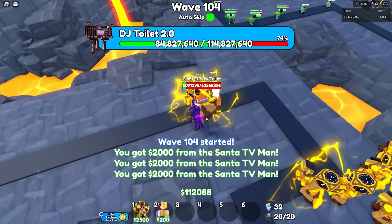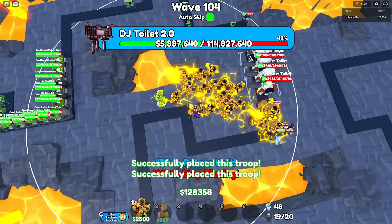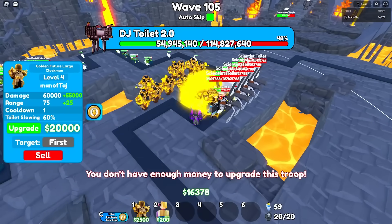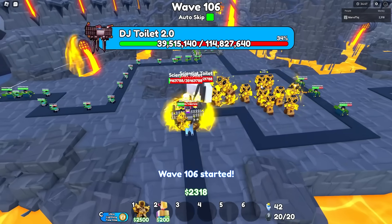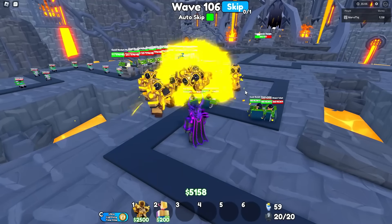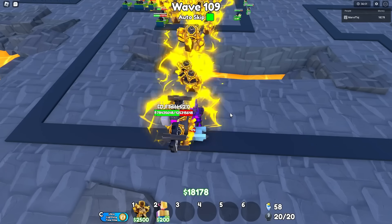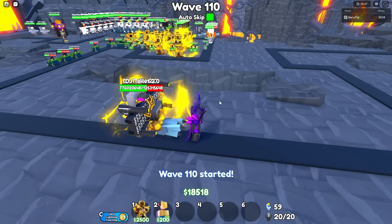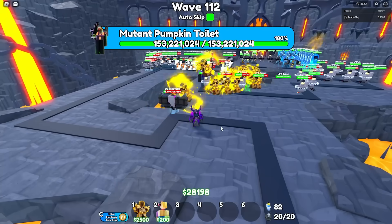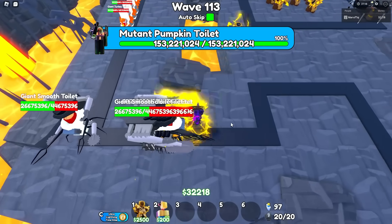Once we kill these turkey toilets it should start targeting the DJ Toilet 2.0. Now everything's targeting the DJ toilet. I think now we're going to sell all three of our Santas and place the final three goldens and max out each one. Wave 106 fully auto-skipping — and we were actually able to get the DJ Toilet 2.0! I'll see you guys when it's wave 110. These DJ Toilet 2.0s still have 80 million health — maybe we can clutch out of this. We made it all the way to wave 110. We actually might be fine — I think we're going to use our time stop ability. We were actually able to kill these DJ Toilet 2.0s — this unit is actually crazy.